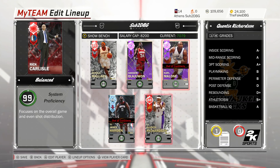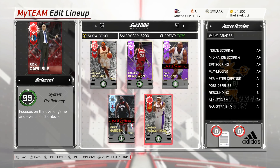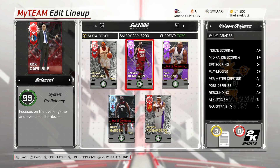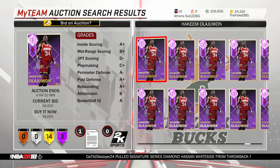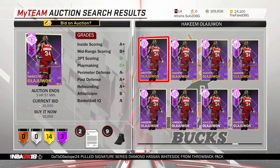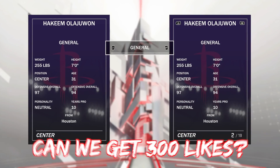What is going on guys, DBD here. In this video we are going to be using probably the best value card right now in NBA 2K18 MyTeam, and it's the amethyst Hakeem Olajuwon. Right now you can get Hakeem Olajuwon for less than 15k MT. 15k for this card — let's have a look at his stats.